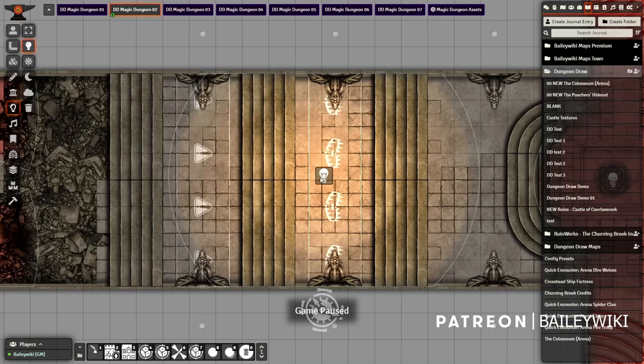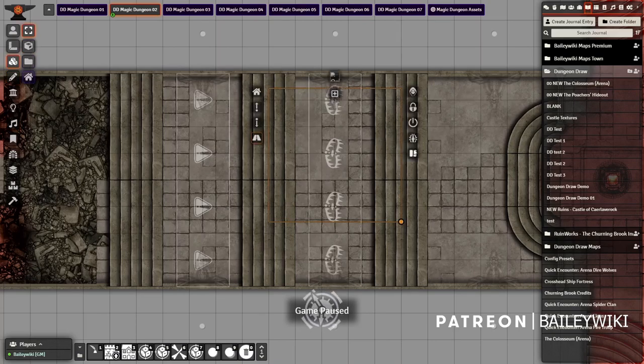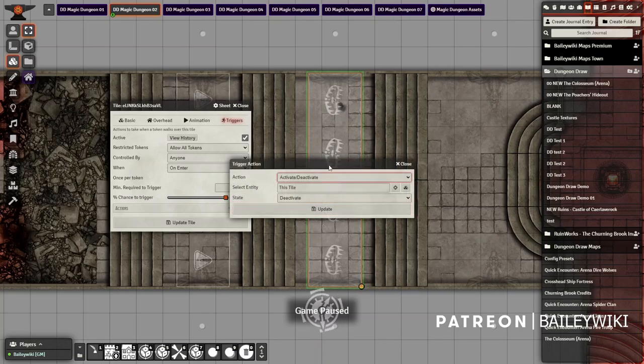I've already got some assets in place: a special light that gets really bright using the torch effect, a couple of animated tiles — these are tiles from Gorgon — and an identical tile below that spews fire out of the dragon head. There are also sound effects we'll call using Active Tiles. Inside my Magic Dungeon folder under Traps and Special, there's an actor called 'Flame Trap' with a single attack — also called Flame Trap — that causes 6d6 fire damage on a Dexterity saving throw of DC 15. You don't need to import that trap into your scene.